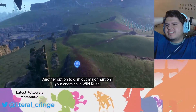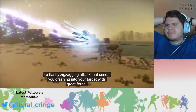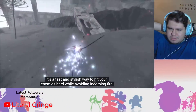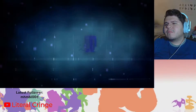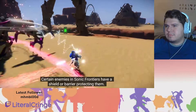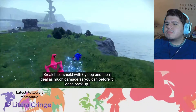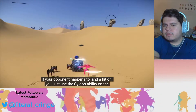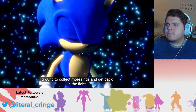It actually looks like Guile's Sonic Boom from Street Fighter. There's also a flashy zig-zagging attack that sends you crashing into your targets with great force — a fast and stylish way to hit enemies hard while avoiding incoming fire. Psyloop can break enemy shields, and you can also use it on the ground to collect more rings and get back in the fight.